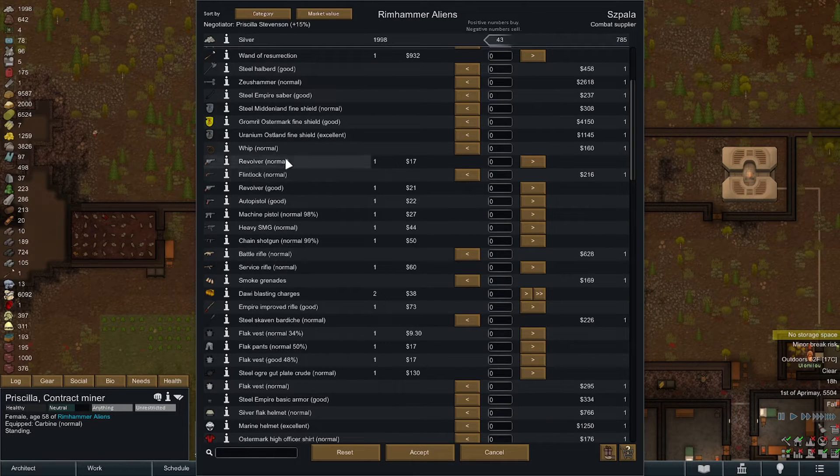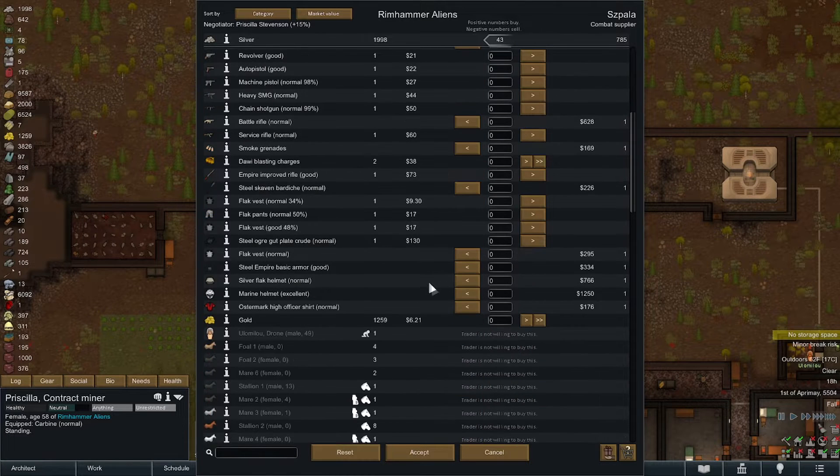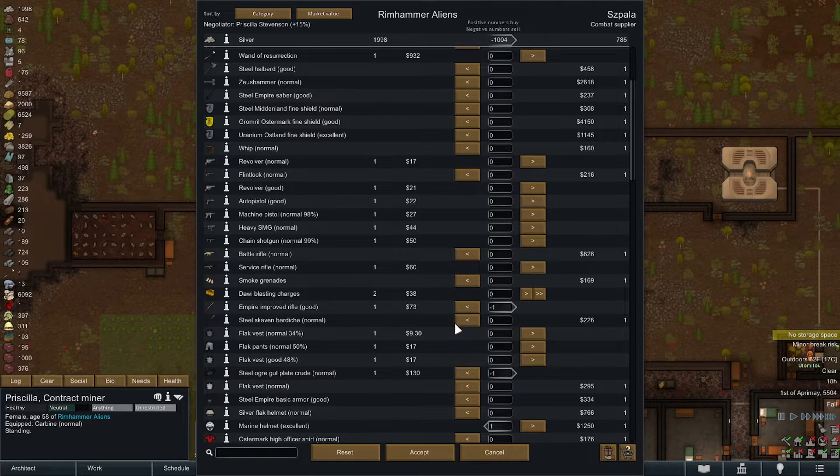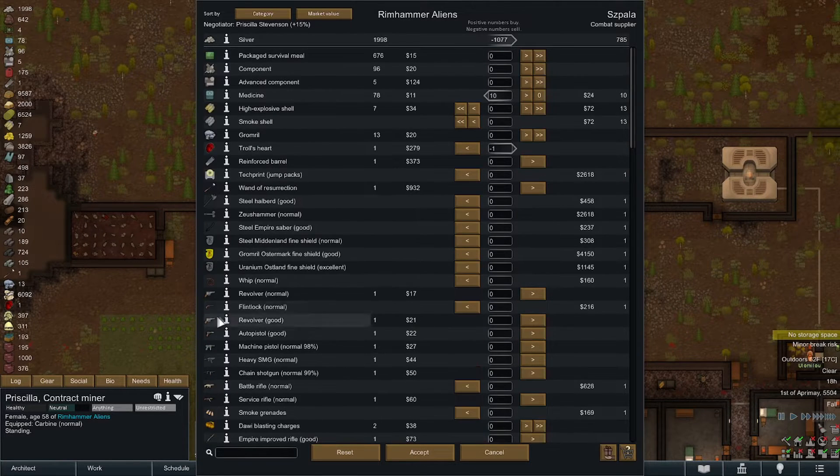No medicine — it's not gonna hurt to buy medicine whenever we can to keep it on hand. They'll buy a wand of resurrection but they don't have one for sale. I'm gonna keep the weapons for now. They don't really have much — we were gonna repair this stuff. They do have a marine helmet, let's buy that. The better we can get equipped the better off we are. We'll sell the gut plate. The ogre is gonna find an upgrade. There's an empire rifle — if I'm gonna sell it I have to sell the other guns, so for now we're gonna keep them.